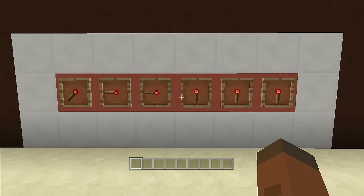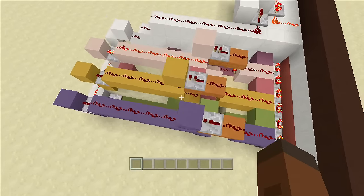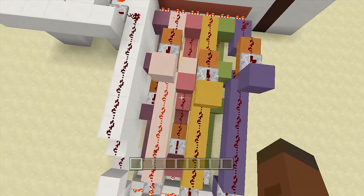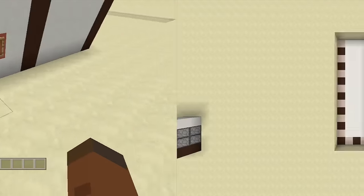Now we want to see what the redstone looks like behind this thing. I know it looks a little bad, but it's not that bad once we get into the swing of this — trust me, this thing is extremely easy to build. There's not really much going on here since every single one is only one wide, so you can understand that each one is pretty much exactly the same.